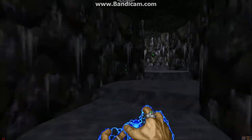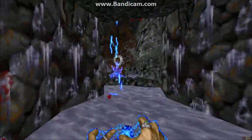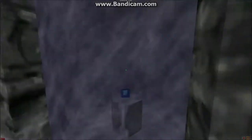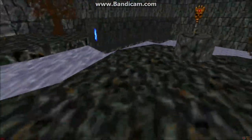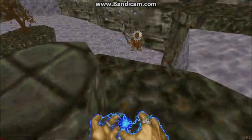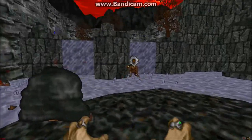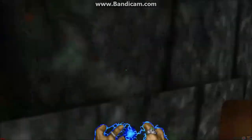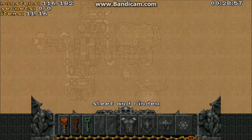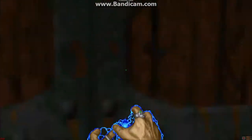There are some Wendigos up here, but I think they're all dead now — never mind, one of them is still alive. And here's the sapphire planet, which we clearly can't get yet. Press this switch so you can get up here if you need it. That's the way back to the main structure, I guess we could say.